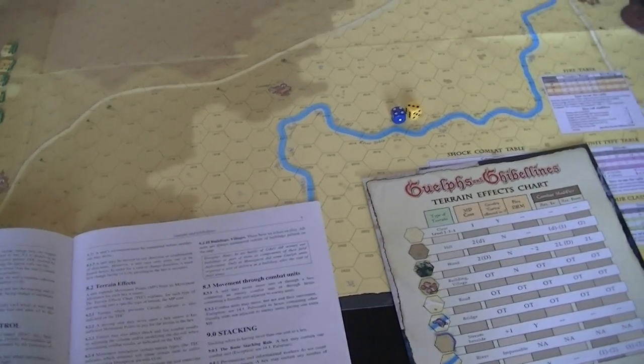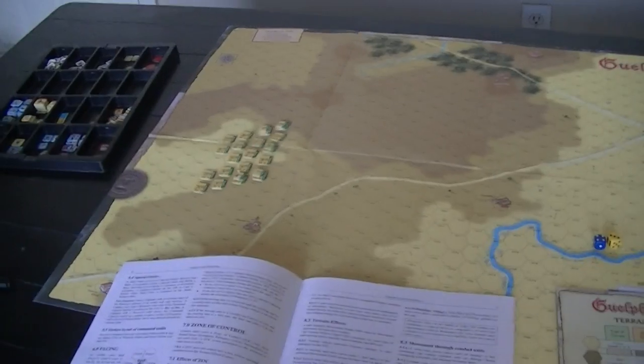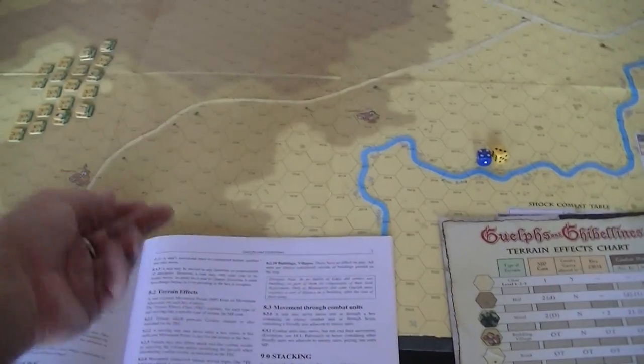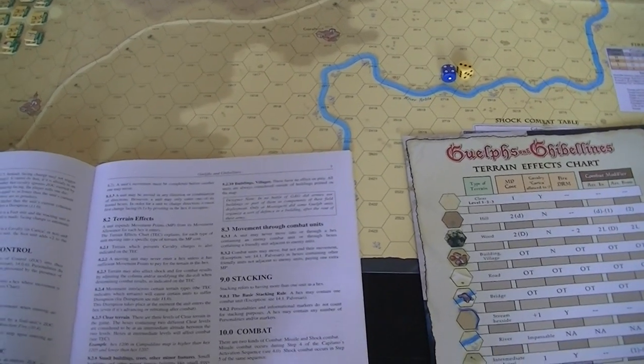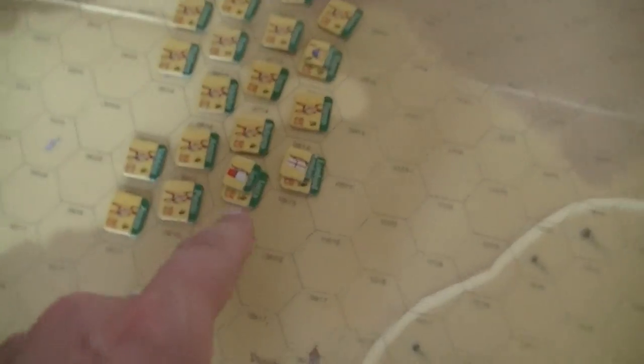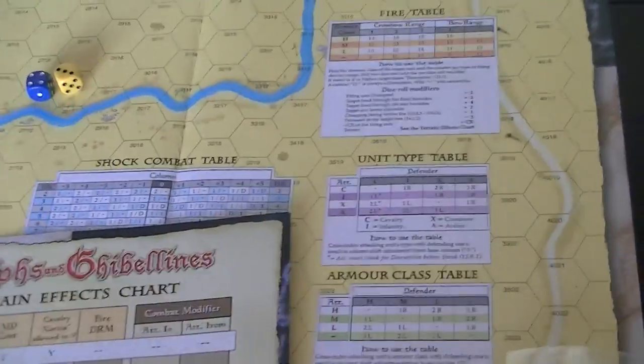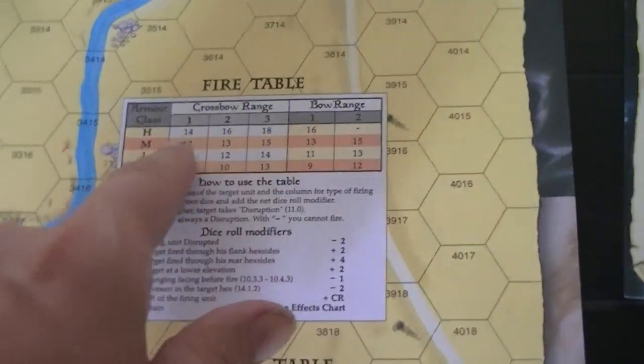You can move through your own units as long as they're not adjacent to an enemy — if they're engaged, you cannot. It costs an extra movement point to move through your own units. Stacking: you can't stack, except for these special small counters, which can stack. There's also a wagon that I think is a big counter. Missile fire is conducted out of your front hexes, with range varying by the different types of weapons.